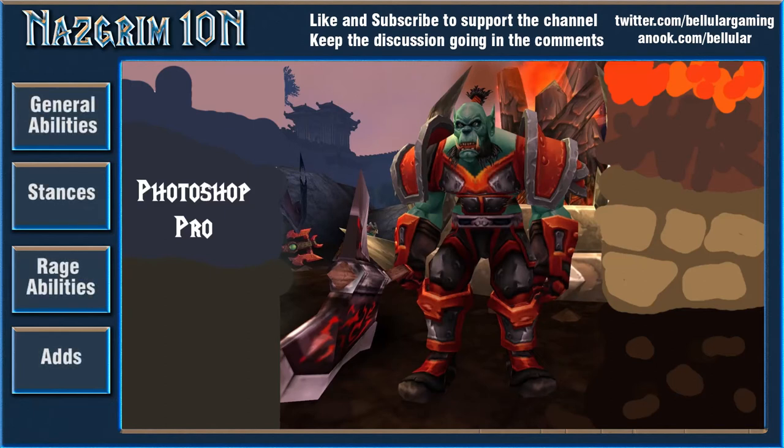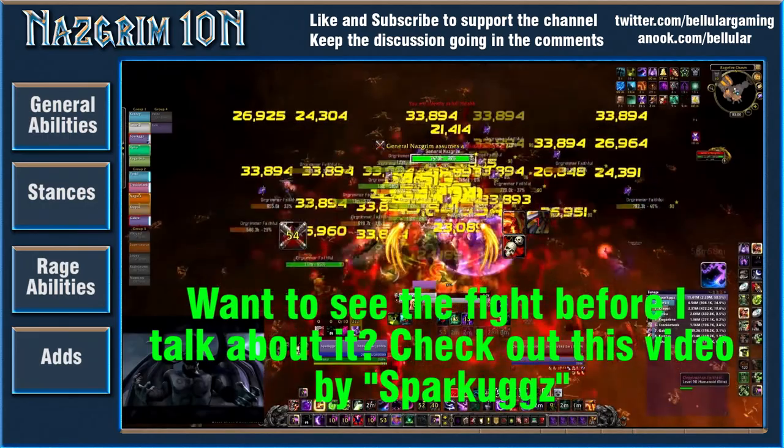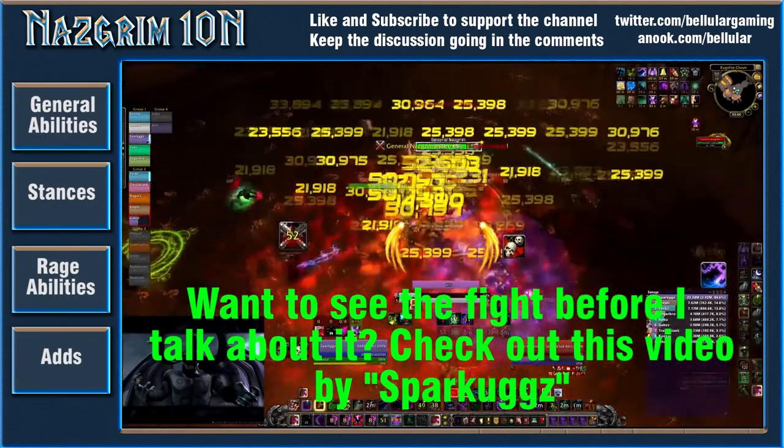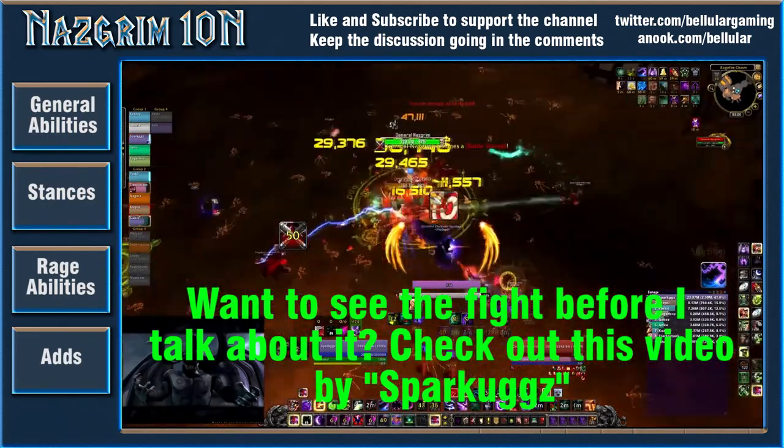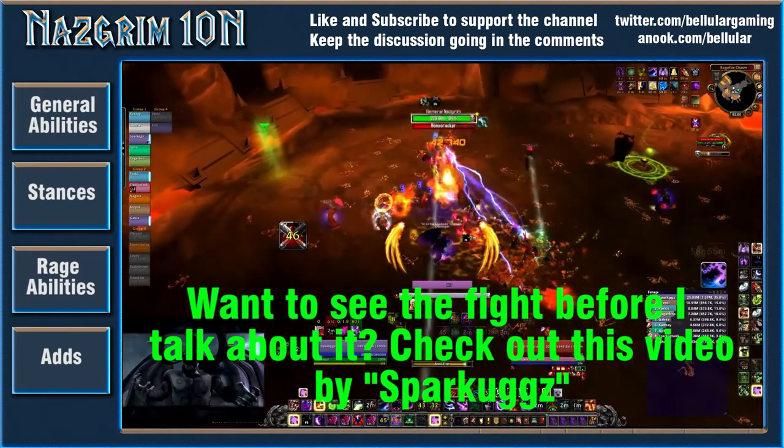Hey guys and welcome to my preview of General Nazgrim. Nazgrim is the 8th boss in the Siege of Orgrimmar and he actually looks like an extremely fun fight. He uses loads of warrior-esque abilities like stances and rage, and on top of that he has a whole bunch of adds because he is the general — he calls the shots and can summon loads of dudes.